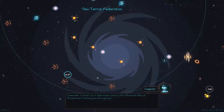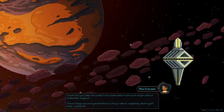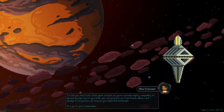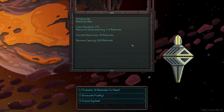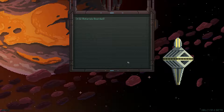Commander, Carbon allows Flea to make contact with a materials mine at Chrysorium — patching you through now. Thank god you came. We wouldn't have been able to last much longer without Federation support. Those things are everywhere and our navy is almost completely destroyed. What a disaster. The giant station of yours sounds mighty compelling to me and my men. But if you think you can protect us from these aliens, we'll pledge to stay here as long as you need the materials. I'm gonna transfer the materials — I think I can keep them safe.